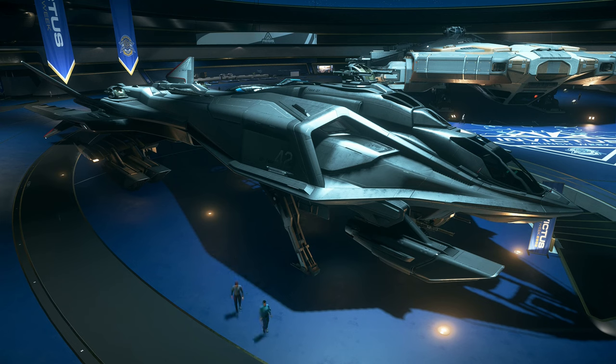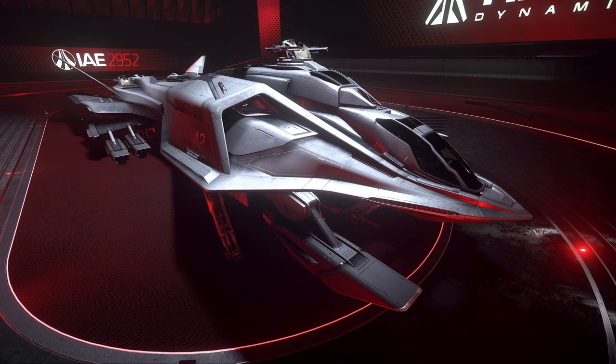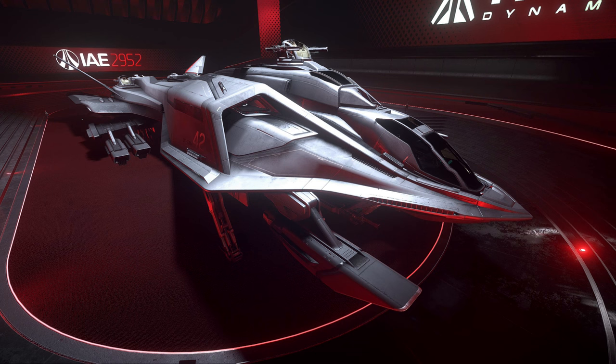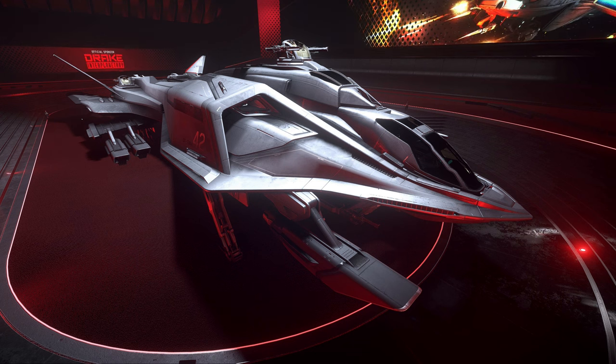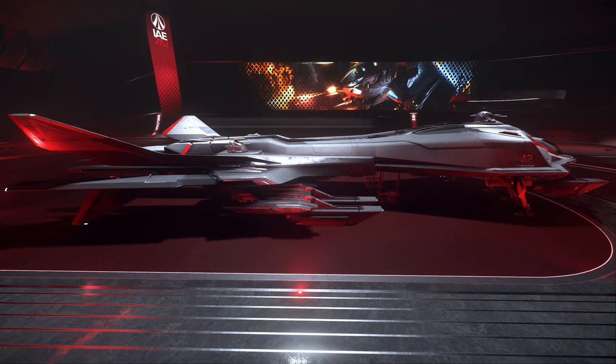Hello guys and welcome back to the channel. Today we're going to take a look at the Aegis Retaliator, a bomber that has an exuberant amount of turrets that would put a WW1 battleship to shame, and is equipped with excellent firepower — six size 9 torpedoes. Devastation is almost certainly not a problem for this ship. The Aegis Retaliator is a heavy bomber used by the UEE military for centuries, boasting powerful torpedoes and an impressive array of anti-fighter turrets, serving against Outlaws, the Vanduul and other enemies of the Empire.